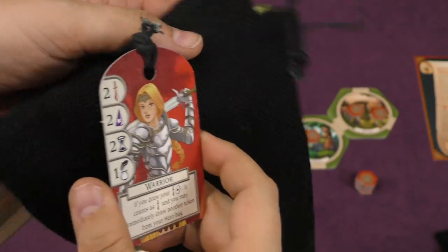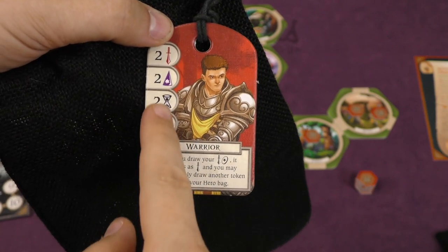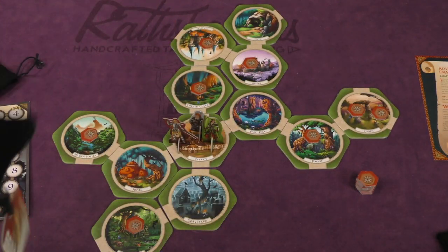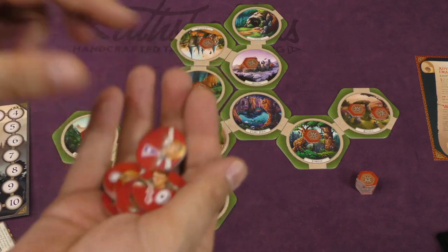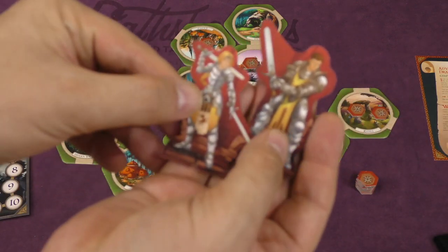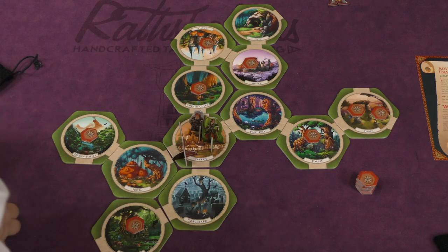Each player is going to take a hero — so you might want to be the warrior — and you'll take a bag that's connected with that warrior. The stats attached to the bag tell you what's inside your bag. It also tells you a special ability that you have, and you have a bunch of tokens in your bag that match your character. You'll take a standee for your character, and there are two standees for each character, so you pick whichever one you'd like to use.